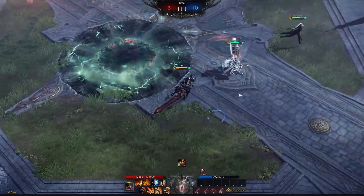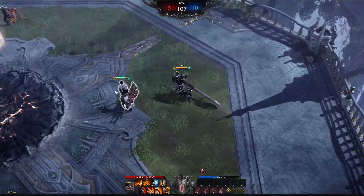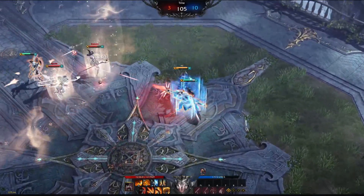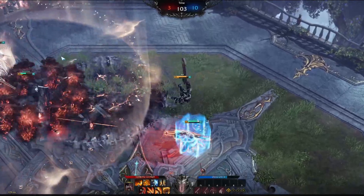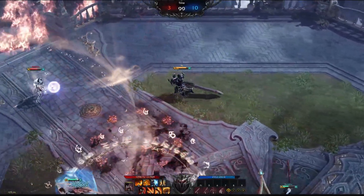And then you're rezzing while they're waiting on their cooldowns to do it all over again. A patient Berserker is the most dangerous Berserker. And it sounds counterintuitive because the class is called Berserker, but using your brain is going to get you a lot further than just swinging away in a fight.